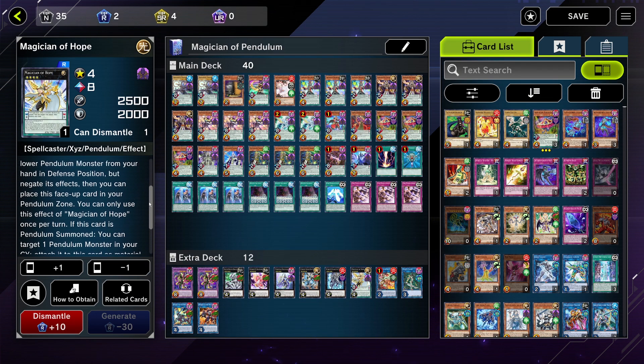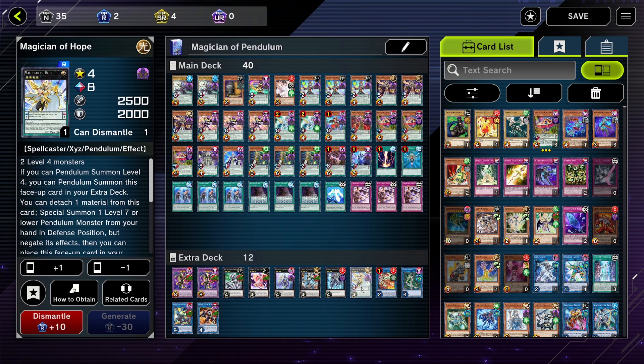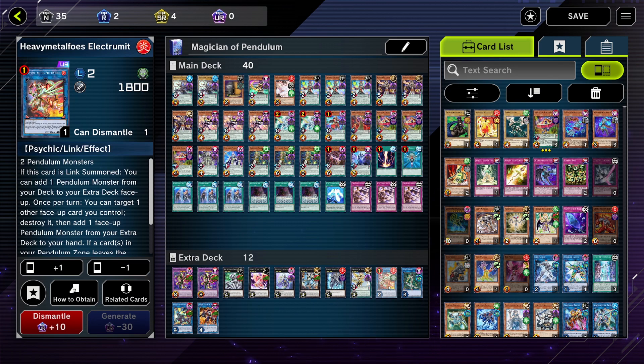Maybe you can make use of Magician of Hope's effect — I just run it because it's okay. Now Odd-Eyes Absolute Dragon is the card I mentioned before that you should absolutely be running. It's super powerful and I usually end up making it almost all the time because it just generates so much advantage — meaning it keeps getting you more and more cards.